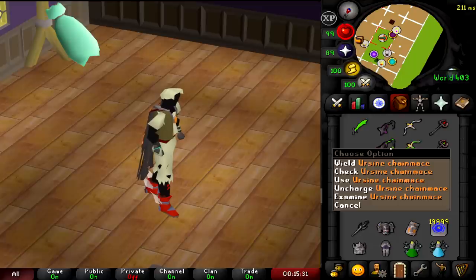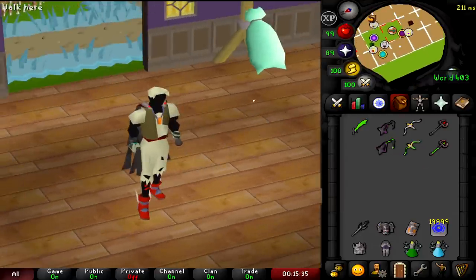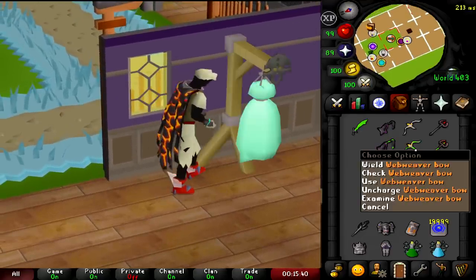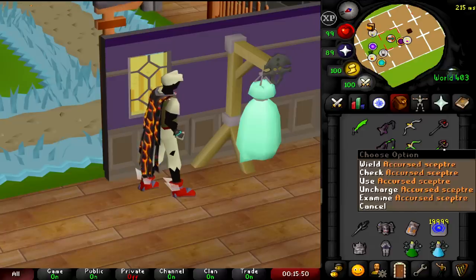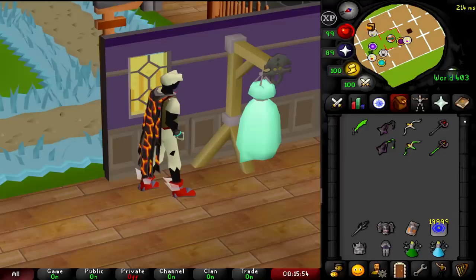We have the new Ursine Chain Mace. This thing is really cheap in the main game normally, but I'm thinking it's going to go very, very expensive very quickly. Then there's the new Web Wither Bow, which is a crossbow with a spec bar — so that alone makes it OP. Adding the four times spec, we'll see the new max hits. And lastly, the Cursed Scepter. I don't know how good it's going to be; it's like a buff version of the Thamerons and it's autocast. We'll see how it goes.